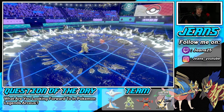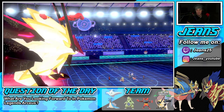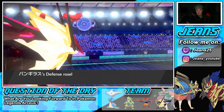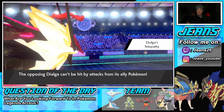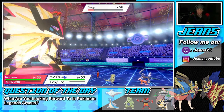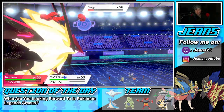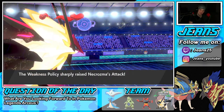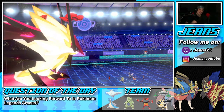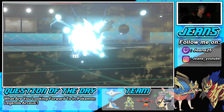None of my Pokemon take the collateral and he drops an Earthquake. That procs Jeans's Weakness Policy! I think that's going to be GGs. It's actually fun swapping between BDSP and Sword and Shield formats — they both feel fresh. BDSP is obviously new, but going back to Sword and Shield after BDSP makes it feel new again. I absolutely love the Dynamax format, it was just getting stale with the same meta Pokemon over and over.